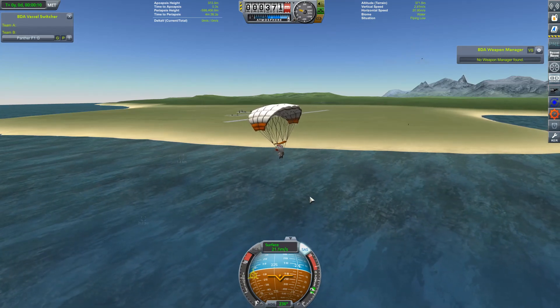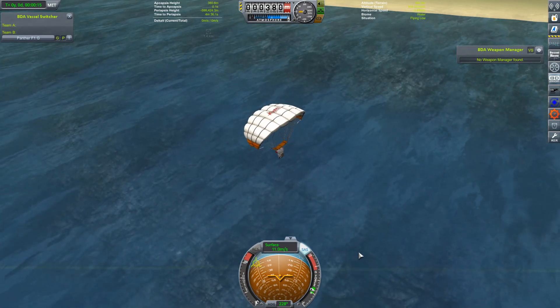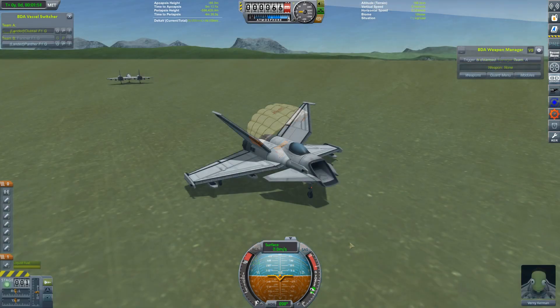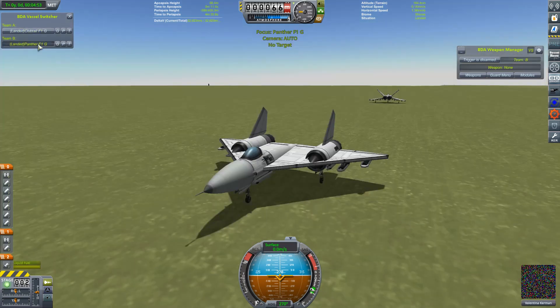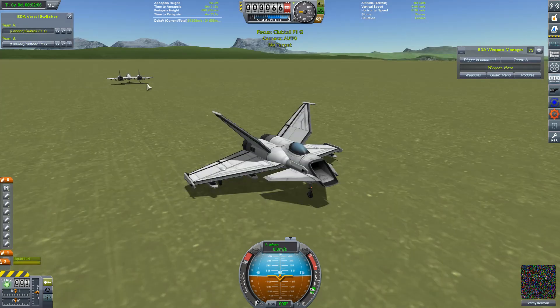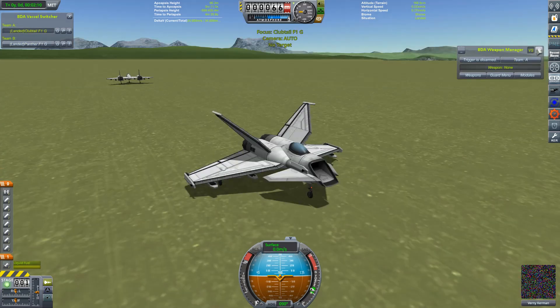So Valentina is going to be the winner regardless. Let's go see if Jebediah can salvage a bit of pride. Well, I thought this was going to be an opportunity for Jebediah to salvage a bit of pride, but VesselMover's thrown me a curveball in the form of Vernie Kerman. So it's just going to be the fight between the craft — it's the Clubtail versus the Panther. Let's get them up into the air.